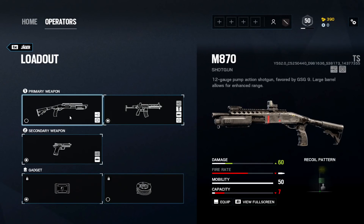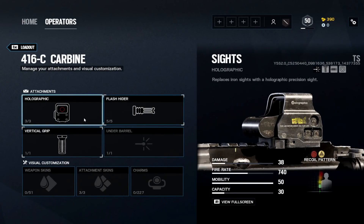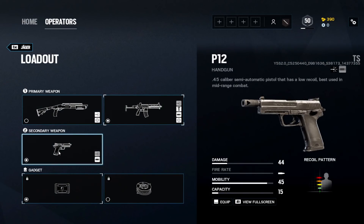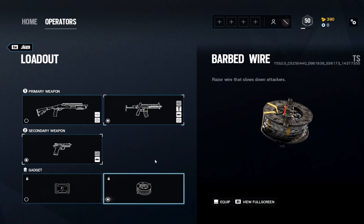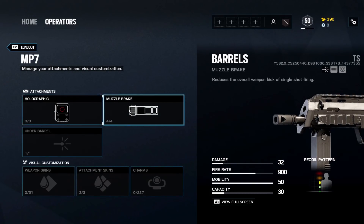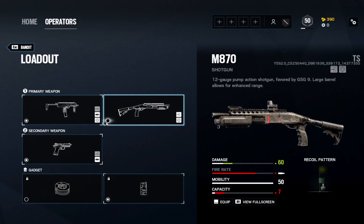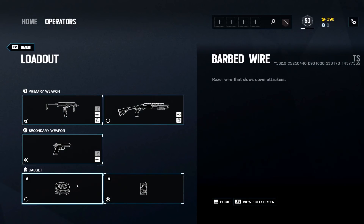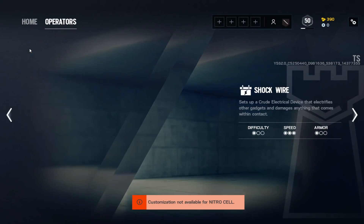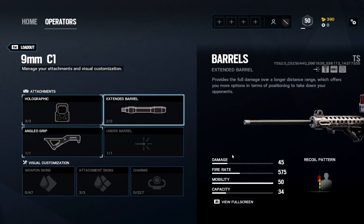Jäger: great shotgun exists but the 416-C has no recoil and is just a better choice. Holographic, flash hider, vertical grip. P12 with muzzle brake. Barbed wire on Jäger. Bandit: MP7 is a very good gun. Holographic and muzzle brake — mid-range and long-range the recoil goes everywhere, so muzzle brake helps with that first bullet accuracy. P12 with muzzle brake. Nitro cell on Bandit.